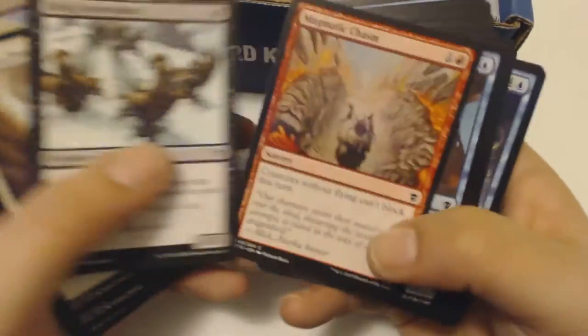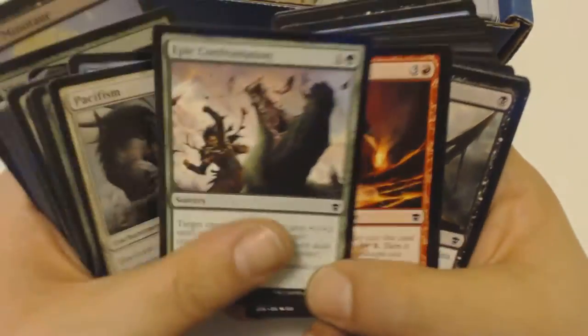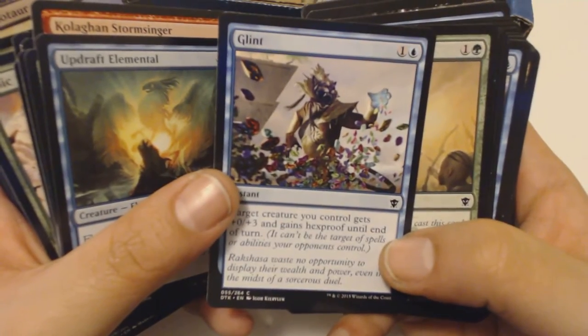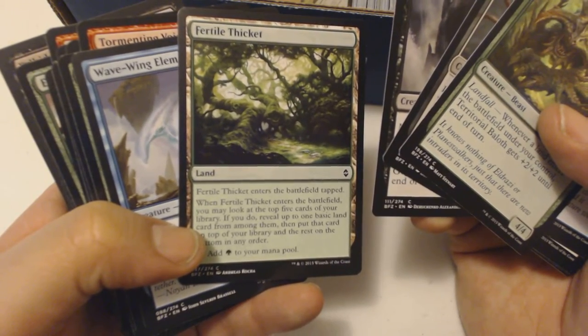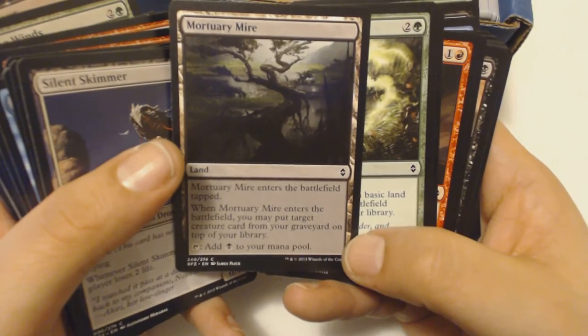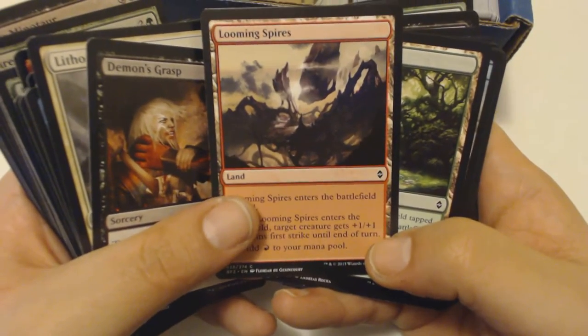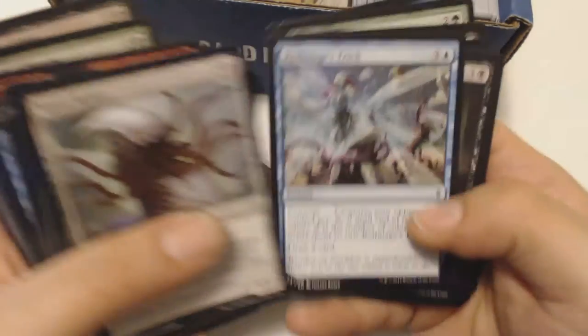Back to some commons — these look like they're from Theros, then back to Khans. It looks like it's mainly Theros block, Khans block, Origins, and a little bit of Battle for Zendikar. I might have seen some Shadows over Innistrad, but these aren't too old, not too valuable. Coming up on the land — another Fertile Thicket, I'll take it. That Fertile Thicket enters the battlefield tapped and puts the top five cards of your library on top — not too bad. It'll fit in somewhere. Mortuary Mire — puts a card on top of your graveyard. More Eldrazi cards.